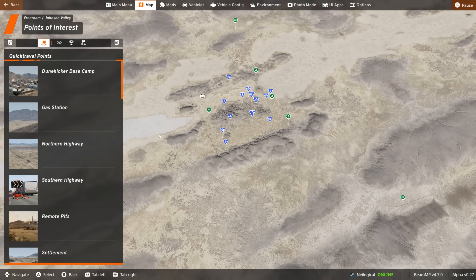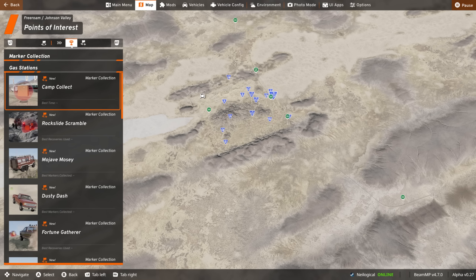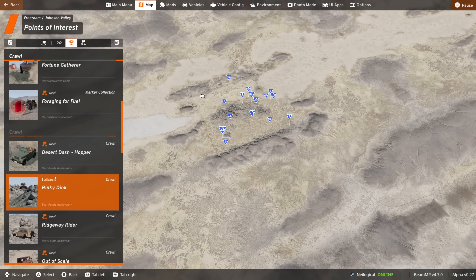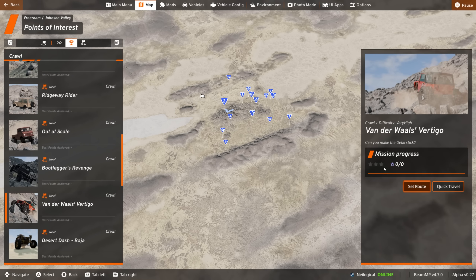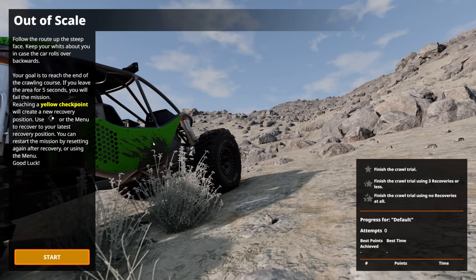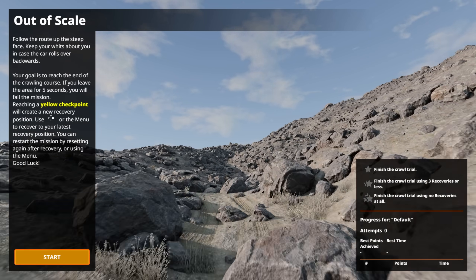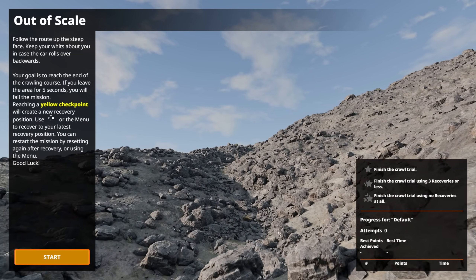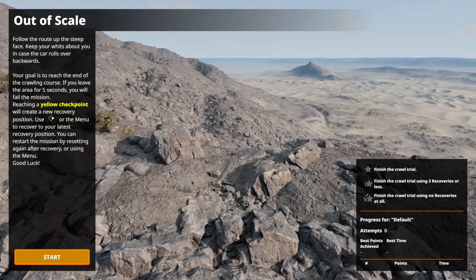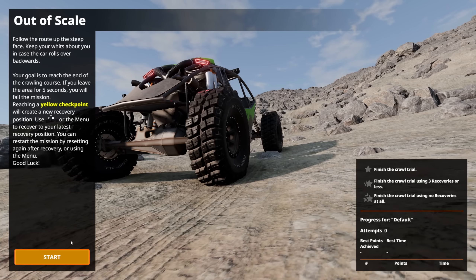I think there are some crawling events on this map. Let's try Vanderwall's Vertigo — that looks interesting, that's like straight rocks. Let's see if this thing can actually conquer it. We can use whichever car we want here. Follow the route up the steep face, keep your wits about you in case your car rolls over backwards. Your goal is to reach the end of the crawling course. If you leave the area for five seconds, you will fail the mission. Reach the yellow checkpoint.